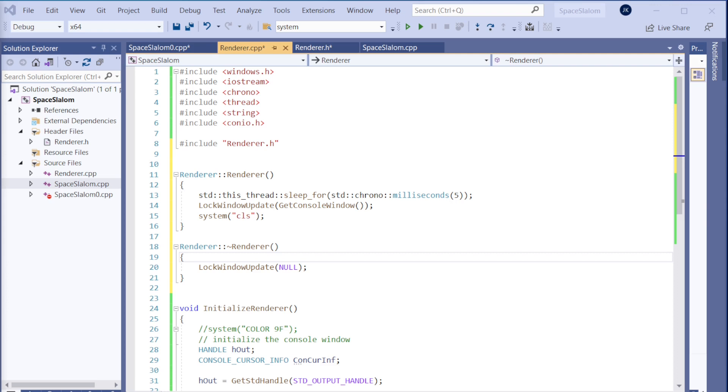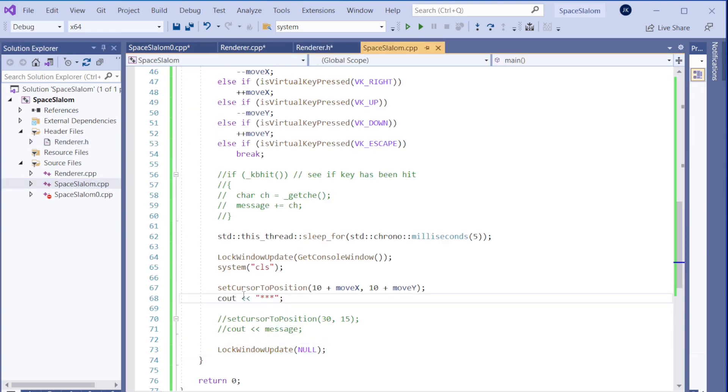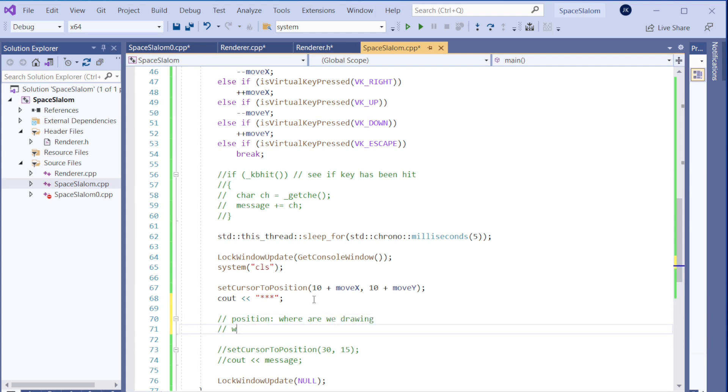Good start. Now we need some kind of `draw` function. Looking at the code, the drawing needs two things: a position where to draw, and what to draw. In this case we pass a string since we are only drawing characters. The function signature will be `draw(const string& text, const Point& position)` — that's all we need.